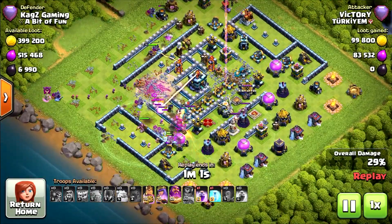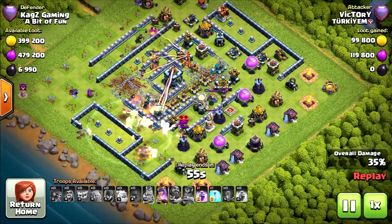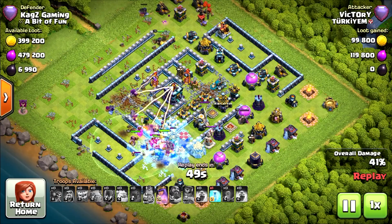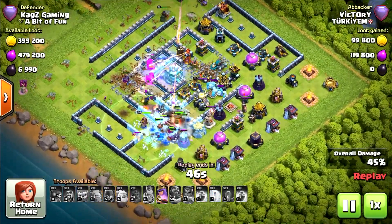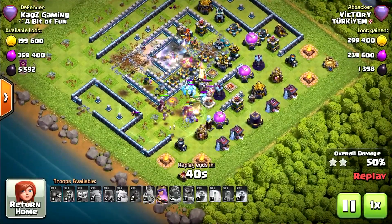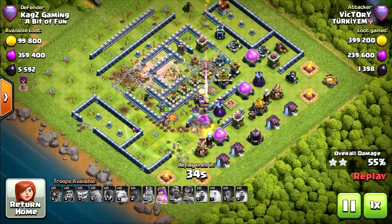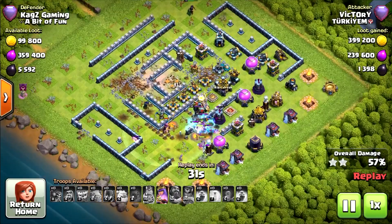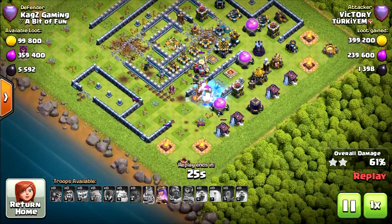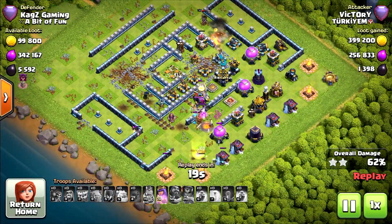Looking good, but no one is attacking the tunnel. Now the wizards are going for it. Maybe the Pekka will take it. Grand Warden ability — look at those X-Bows, that firepower. The Pekka took out the single inferno. Easy takedown on the Town Hall, it's only a multi inferno there. Now the scattershot will finish them. They are next to the Eagle Artillery, but my ice golems are holding them back. Pretty good. And the X-Bows are just shredding them out one by one.